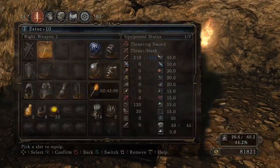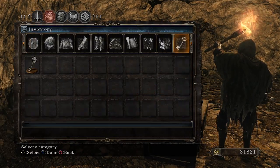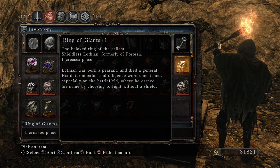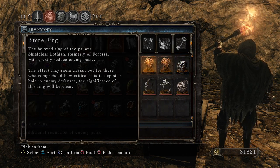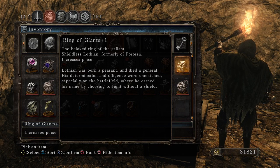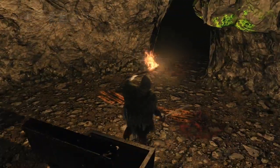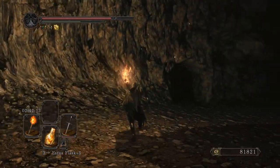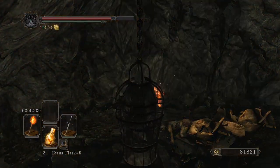Petrified dragon bone and Giant Ring Plus One. The beloved ring of the gallant shieldless Lothian, formerly of Ferosa — increases poise. Lothian was born a peasant and died a general. His determination and diligence were unmatched, especially on the battlefield, where he earned his name by choosing to fight without a shield. The stone ring was also Lothian's. So Ferosa — at least you could come up through the ranks. You didn't have to be born somebody to be somebody. He was born a peasant, died a general. That's pretty good.